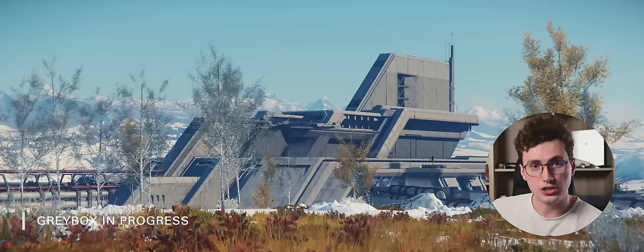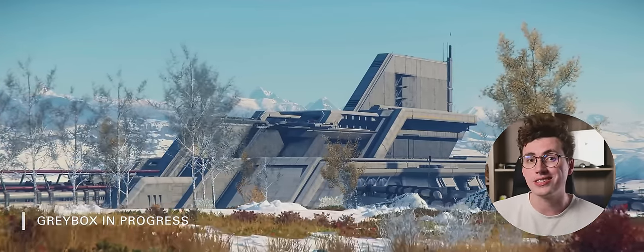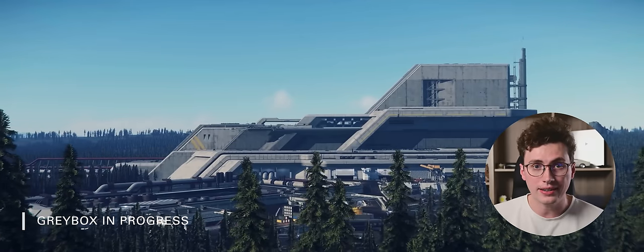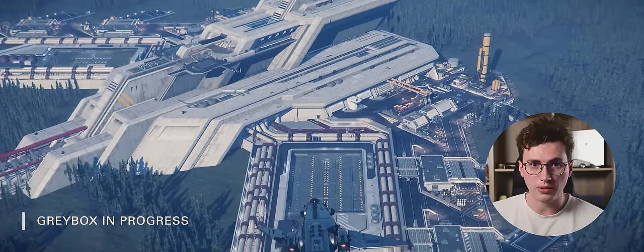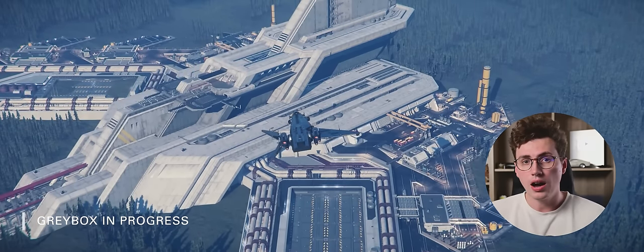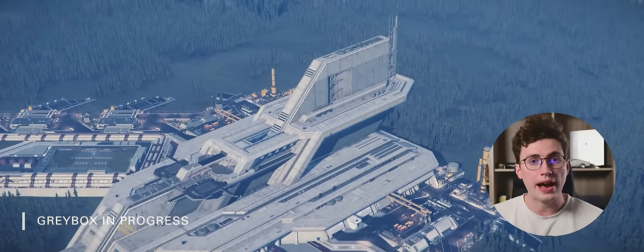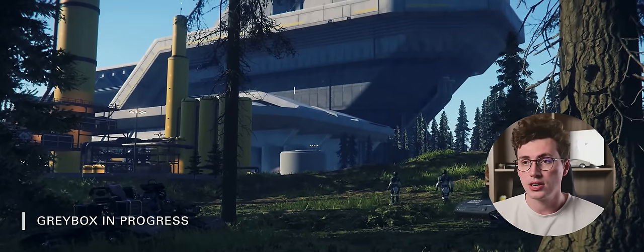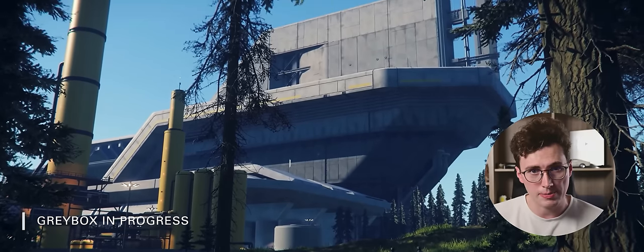Next is the Distribution Center update. This is a whole new location akin to the size of a landing zone — not quite as big, but big nonetheless. These are industrial areas on the planet side of various planets around the Stanton system and future star systems as well, where manufacturing, shipping, supplies, and mining takes place. Various activities will happen here, including weapons manufacturing.